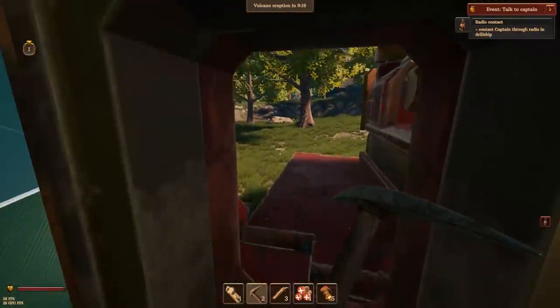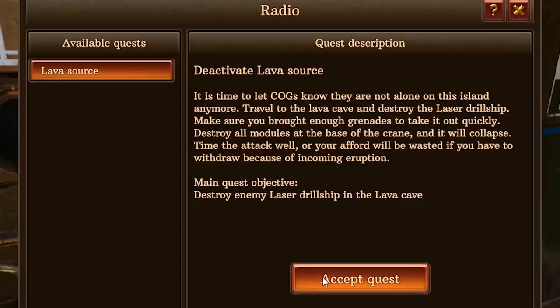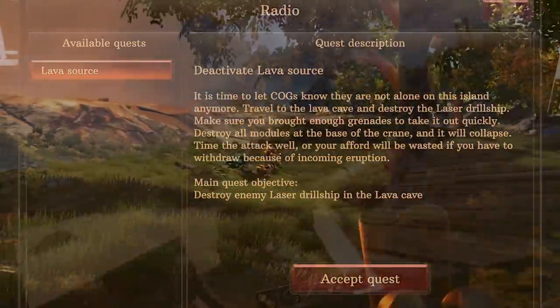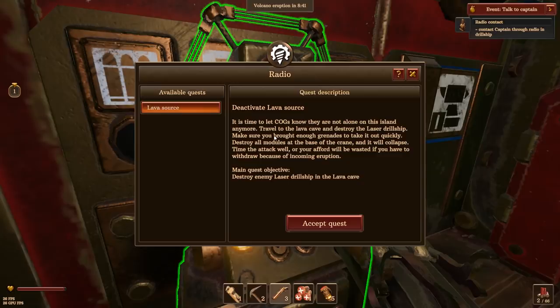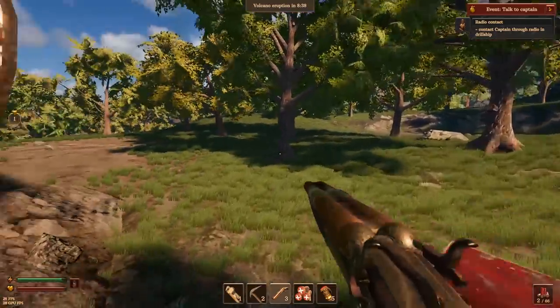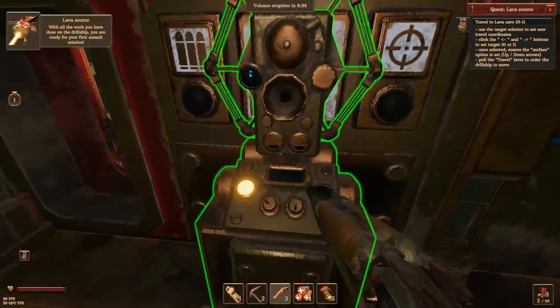Contact the captain. Do we want to attack them here? I'm fine for here. Let's contact him. Lava source - it's time to let the cogs know they are not alone in this island. I kind of already introduced myself to them to be fair, but okay. Travel to the lava cave and destroy the laser drill ship. Holy crap, dude. You're putting a lot of trust in me right now. Make sure you brought enough grenades to take it out quickly. Destroy all modules at the base of the crane and it will collapse. We'll definitely accept that quest.